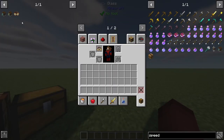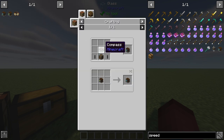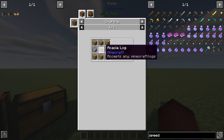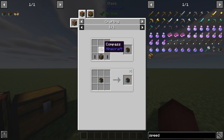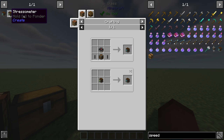Let's go over the crafting first. The stressometer is just made from a speedometer inside of a crafting grid. The speedometer is a compass, two shafts, and an andesite casing. Shafts are two andesite alloys, and an andesite casing is two andesite alloys, a log, and six planks. Not that expensive to craft, and they're pretty useful. The speedometer shows how much speed is in the system, and the stressometer shows how much stress is inside the system. They pair very well with the engineer's goggles.